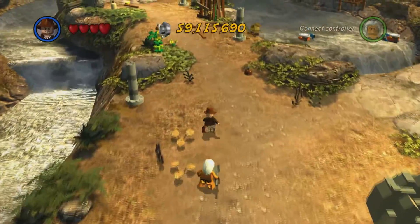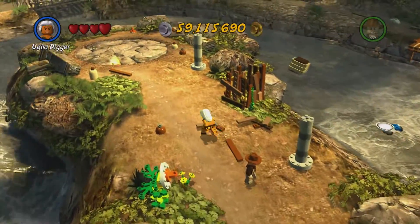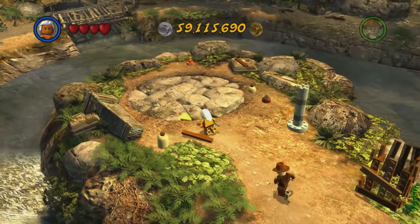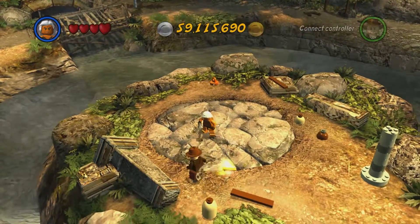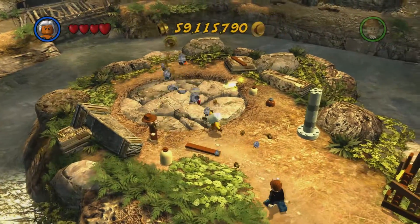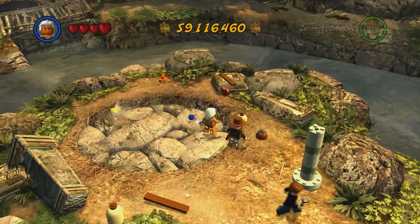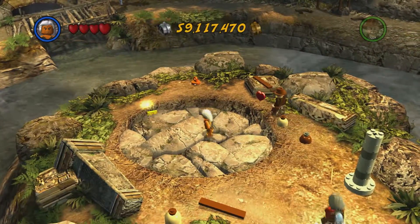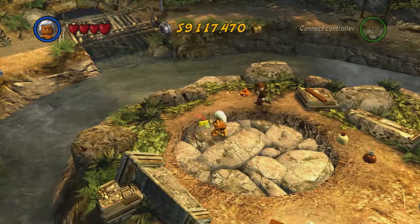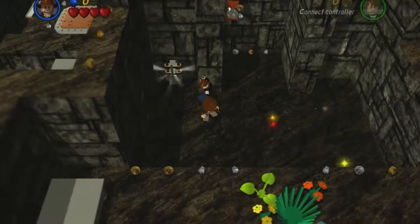Now, in order to unlock Digger's Delight, you're going to need the Ugga Digger, because he is the only character in the game that has a shovel, and you need a shovel in order to unlock this bonus level right here. It takes three or four digdowns with the Ugga Digger in order to successfully dig this up, and then you will just fall straight into the level.